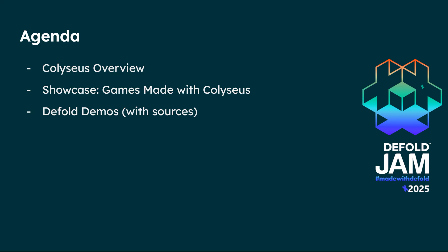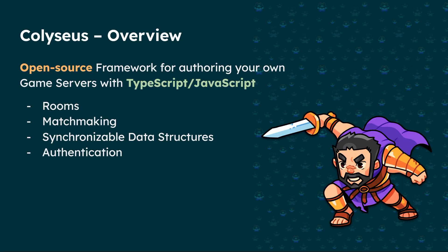Most of the slides are cool games made with Coliseus, and at the very end there are some demos with the Defold engine. Pavel, one of the organizers here, was very kind to make the port of that example — so really thanks to him. If you don't know the framework, I highly recommend checking out the website to learn more.